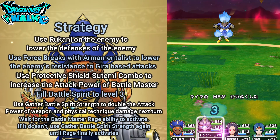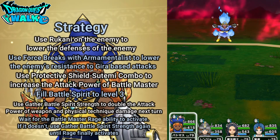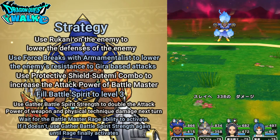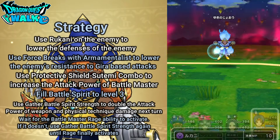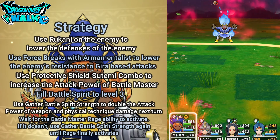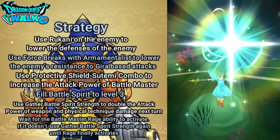Okay, so here we go against the Snow Queen. First thing I'm going to do is use Fubaha to lessen the damage of Breath Attacks. Then I'm going to use the Protective Shield Spinny combination to increase my attack power from my Battle Master, and put on Force Burst to increase the rate of my Force Breaks. Snow Queen goes first. I'm going to risk it and use Lukani, which actually does go in — so good. Then Force Burst, Fubaha, Spinny. With my Armamentalist, I got a Force Break in, and my Sage went next so I got that healing.